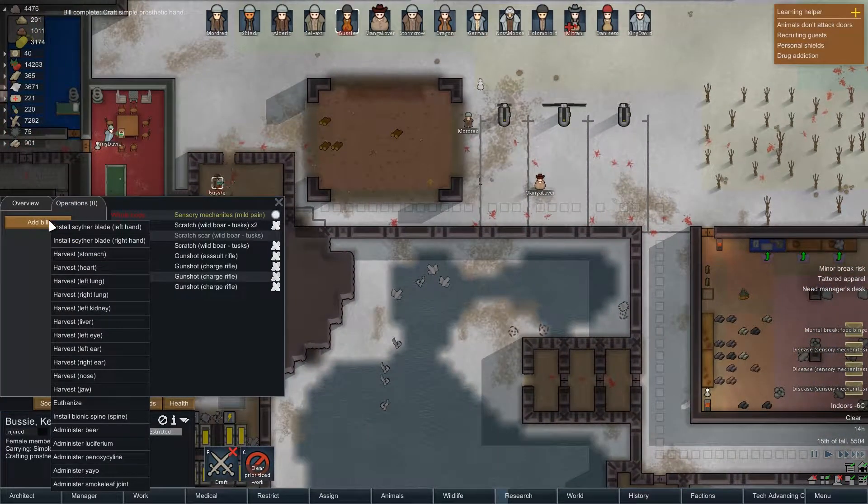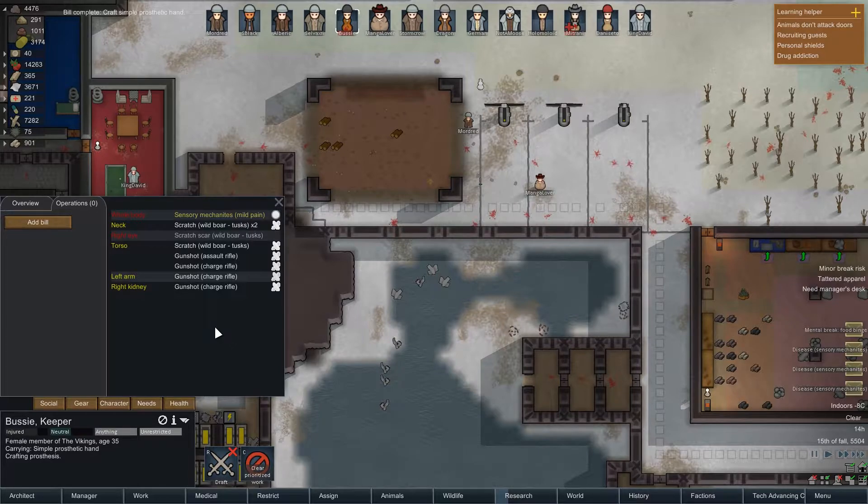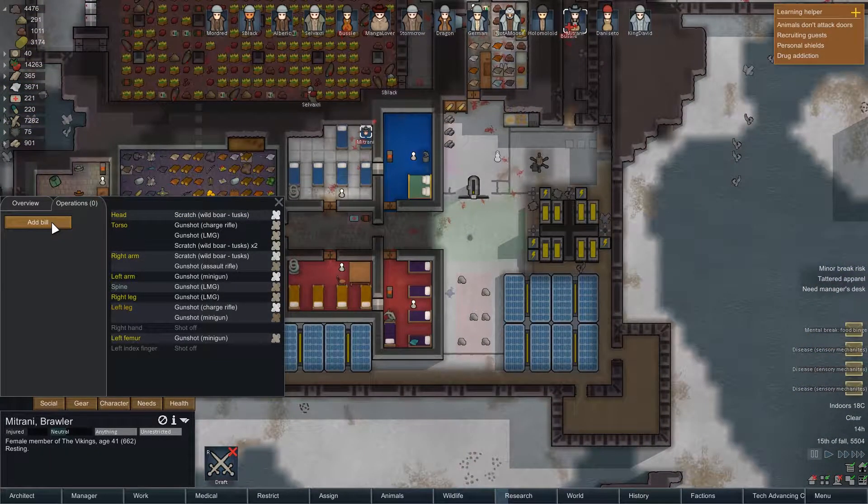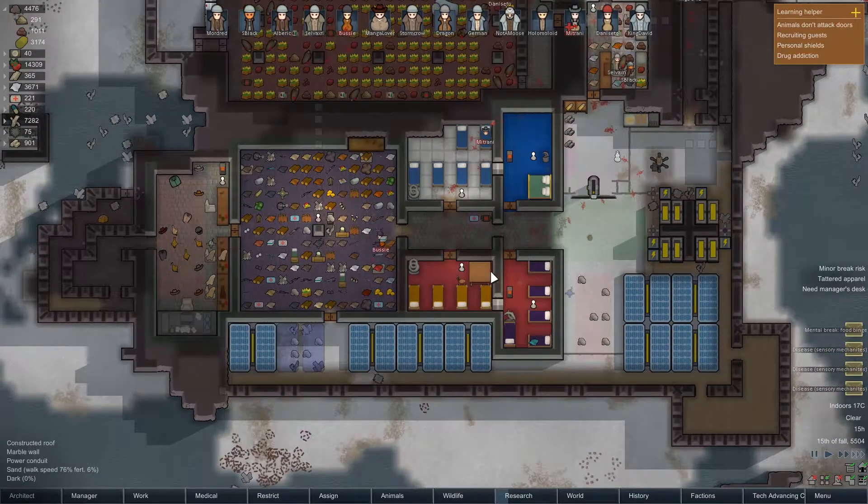Add bill. Wait, it's not you who lost the hand — it was Mitrani. Oh, so you made the hand for Mitrani, that's very kind of you. See, those two — they're best buddies. So you get a new right hand as soon as we've actually got it in storage. Thank you Busy, that was very gracious of you.